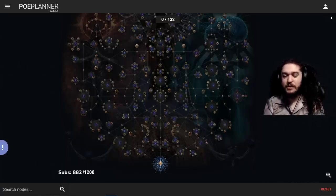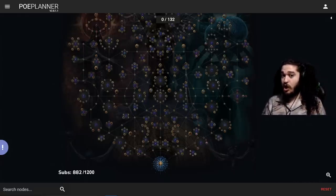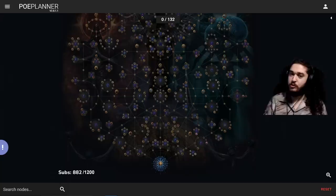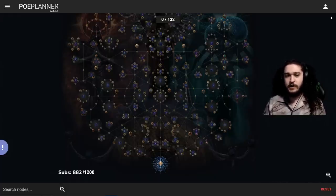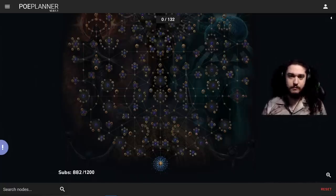Welcome everybody. Today I wanted to give my thoughts on what I'll be doing for my early atlas tree for 3.18. I was kind of dreading making this video because this is not a guide and you should not necessarily follow this. This is pretty much just my thought process. In the early leagues I don't really focus on making currency — when I've forced myself to do something because other people are doing it I typically get annoyed with Path of Exile. I'm kind of in an SSF mindset even when I play trade league and try to trade as little as possible.